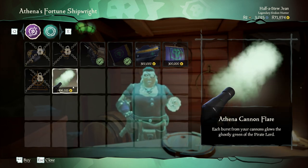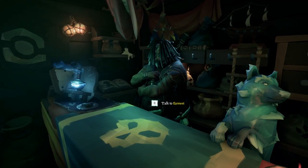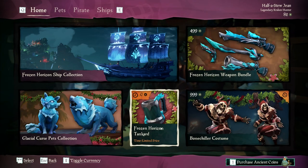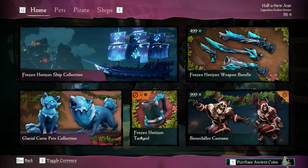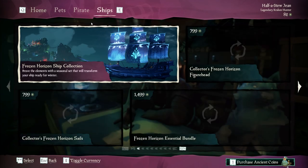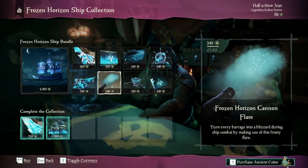It does cost half a million though. And for those who have loads of ancient coins left over, you can head to the pirate Emporium. Don't forget to get your free tankard — it's free so why not go and get it. Then head to the ships tab right at the top and as you can see you've got loads of ship customizations. If you go into the frost one you can see there's a cannon flare there you can buy separately or the whole pack.